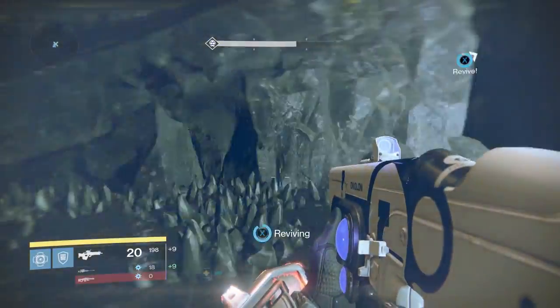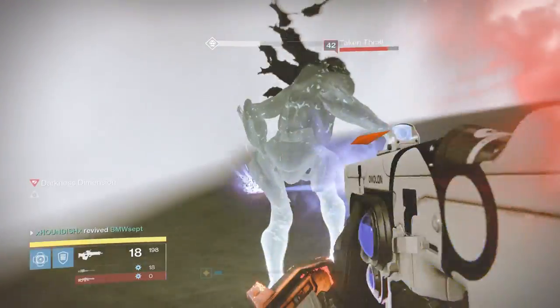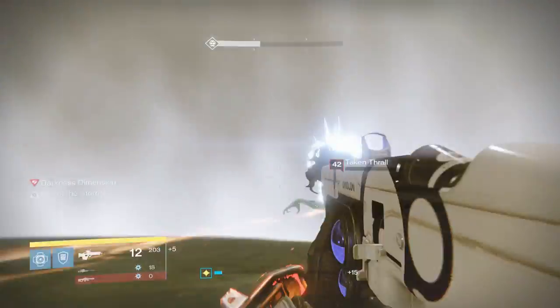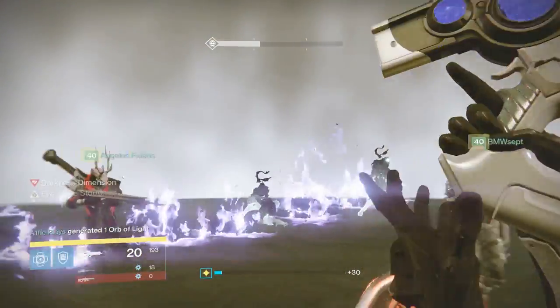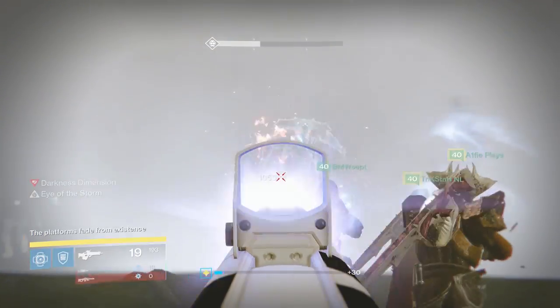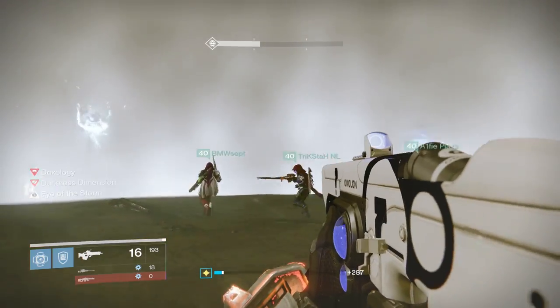I get some ammo, get the res, then get teleported straight away - that was very lucky. Again, look out for the Shadow of Oryx once they spawn and do DPS to them as quickly as possible. We don't want them hanging around too long because that will wipe the team. They get taken out pretty quickly by my teammates.